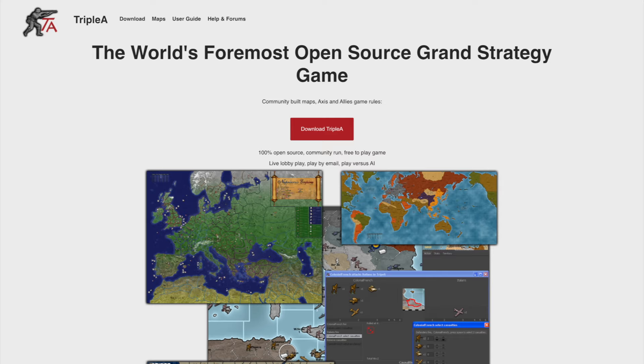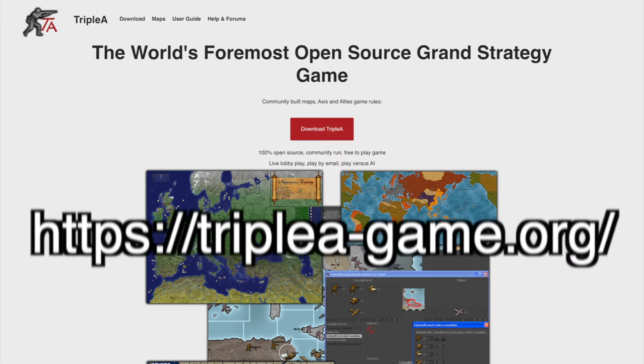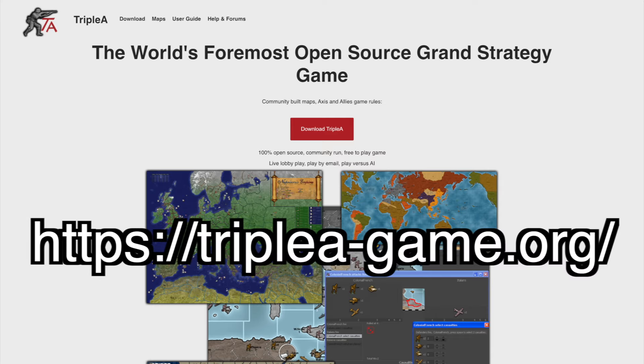First things first, you need to get the game, which is free and found at aaa-game.org. Just hit that download button.